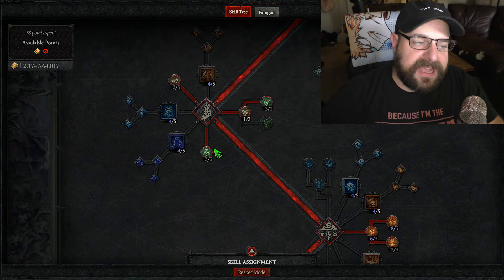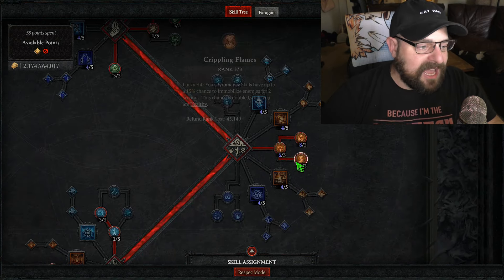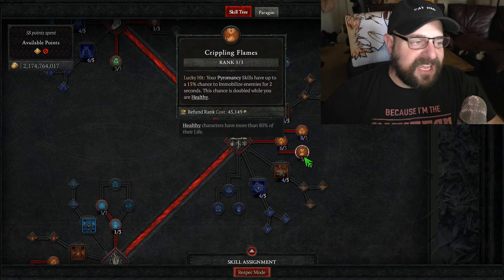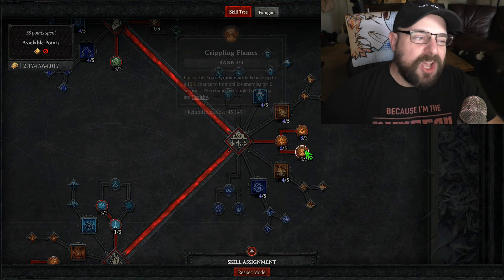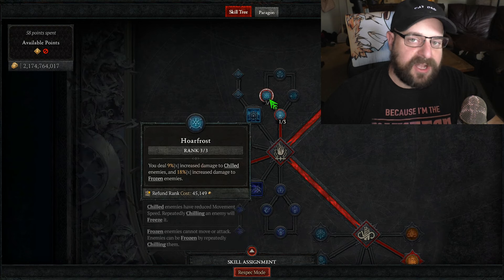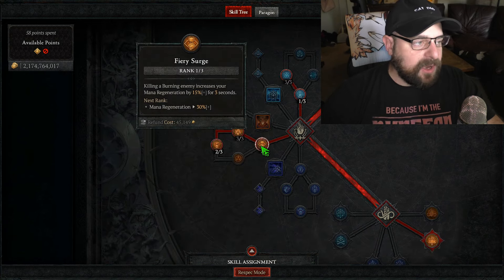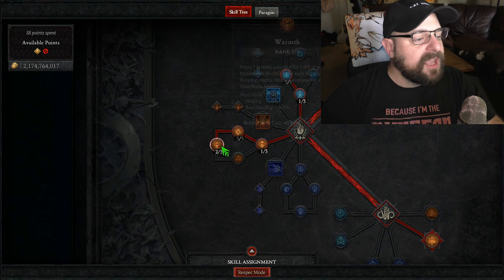Moving to mastery skills: we max out everything — three in Inner Flames, three in Crippling Flames, three in Devouring Blaze. Crippling Flames is mostly for boss stagger. We don't need the immobilize since Frozen Orb is CCing mobs, but we get the Devouring Blaze activation and extra damage. This is literally only in here for boss stagger. We also have three points in Hoarfrost because we're using Frozen Orb and want the extra boss damage during stagger.